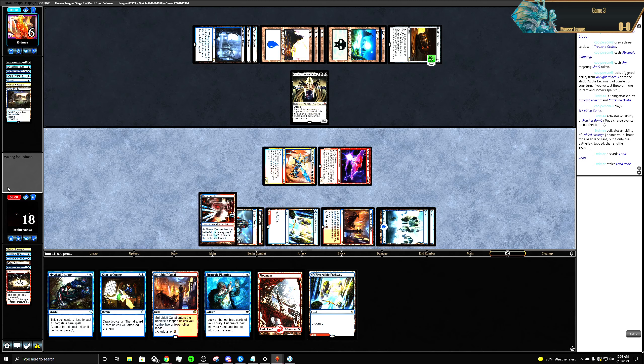They can gain three life — that puts them at nine. We have a counterspell — not a hard counter, but decent enough. They have a land — they're gonna draw a card.